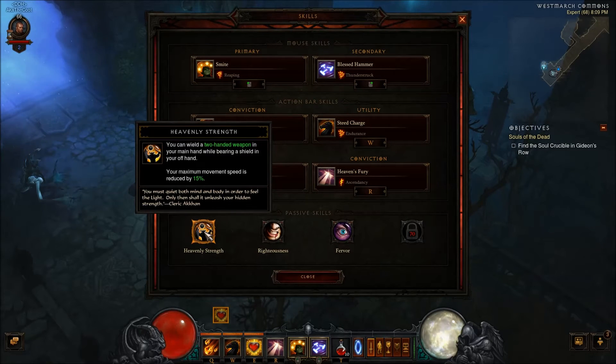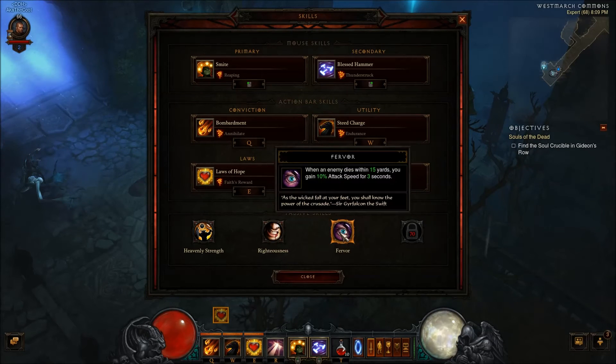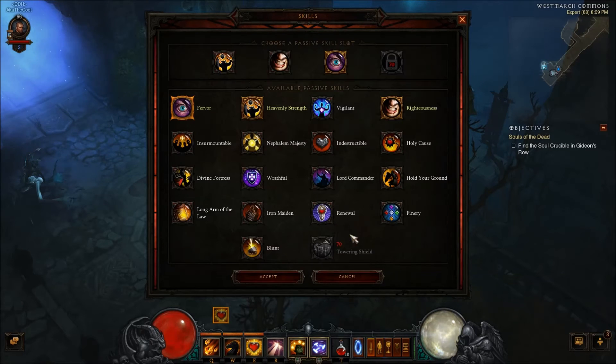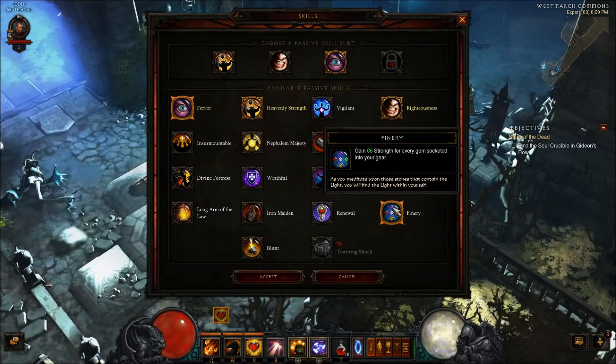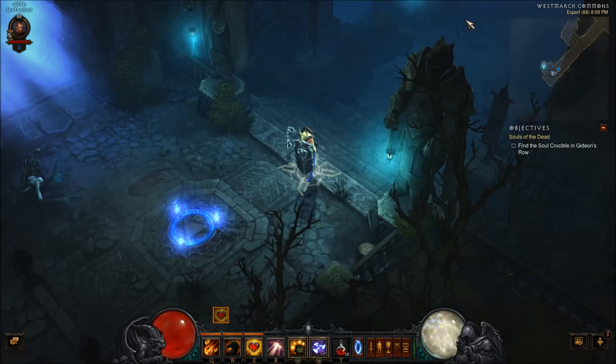Everybody is gonna be using Heavenly Strength — super easy choice there. It gives you a little extra movement speed but lets you use that two-handed weapon that everybody's gonna be using. Additional Wrath because that's important. Right now I just get a little extra attack speed, but when I get to 70 I'll probably be using Finery, which gives you an extra 66 Strength for every gem you have socketed. It's like basically an extra socket for everything.